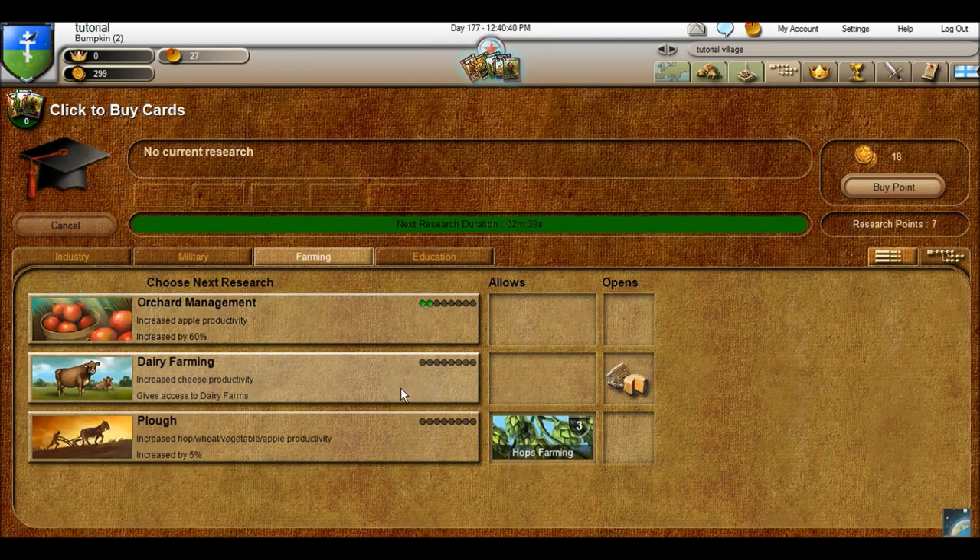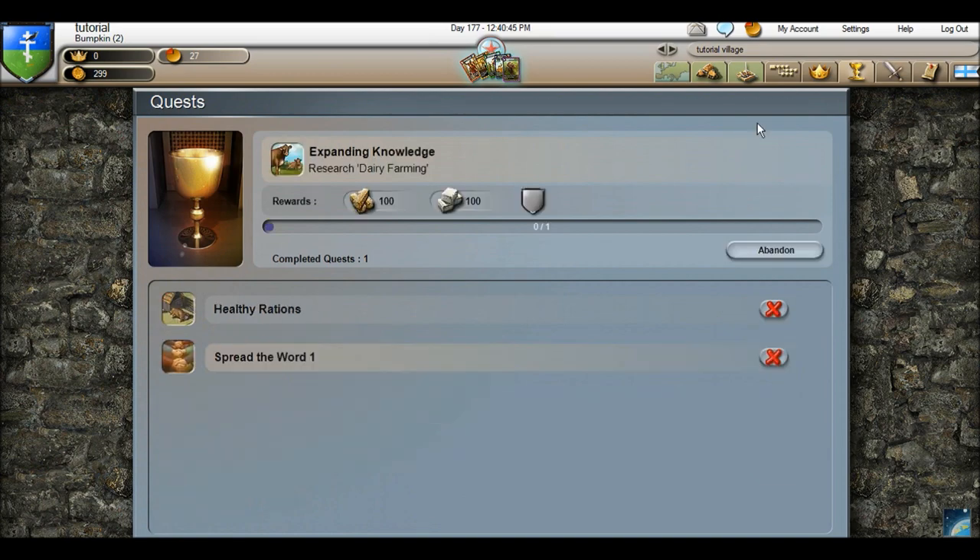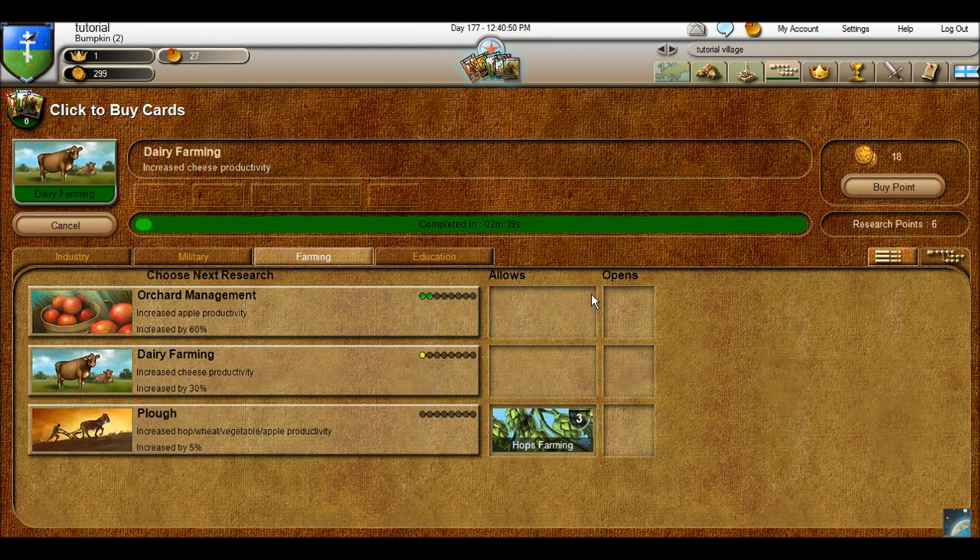I'm going to go right over here to farming. I'm going to do the quest first — you just click the icon with the little check mark next to it, then click dairy farming. In about two minutes that should be done.